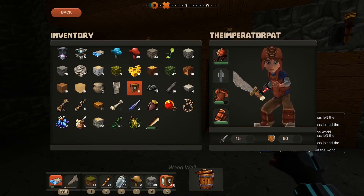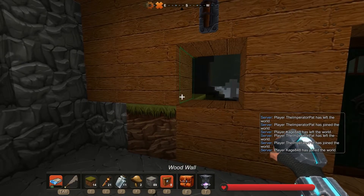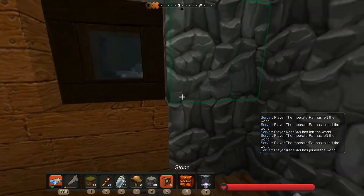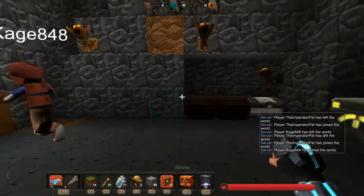By the way, don't bother making a wood fence thinking it's going to keep monsters out, because even if you stack the wood fence too high they can still get over it. That's kind of lame — that's the point of a fence. It's an alpha bug, whatever.